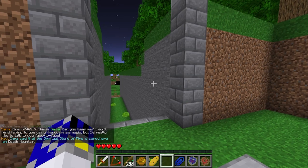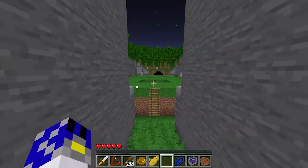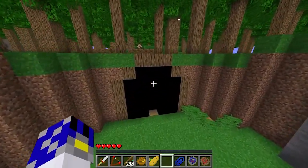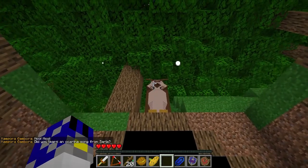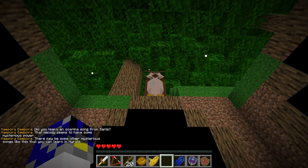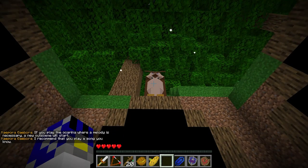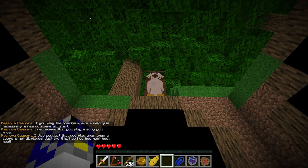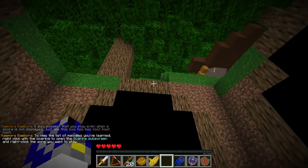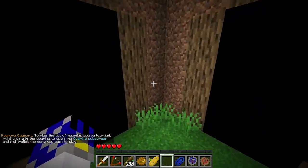Saria calls via the ocarina: 'Rivero, this is Saria. Can you hear me? I don't mind talking to you using the ocarina's magic, but I'd really like to talk face-to-face. Impa said the spiritual stone of fire is somewhere on Death Mountain.' So now we have two people to talk to if we're lonely. Navi says: 'Did you learn an ocarina song from Saria? That melody seems to have mysterious power. There may be some other mysterious songs like this you can learn in Hyrule. To see the list of melodies you've learned, right-click with the ocarina to open the ocarina subscreen, then right-click the song you want to play.'